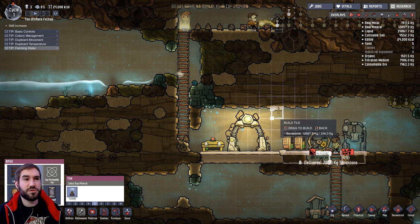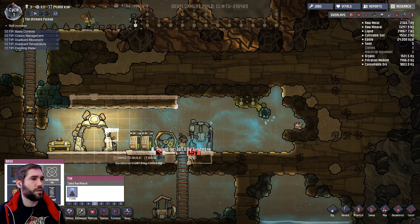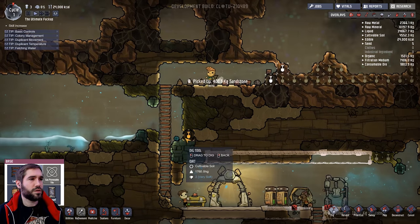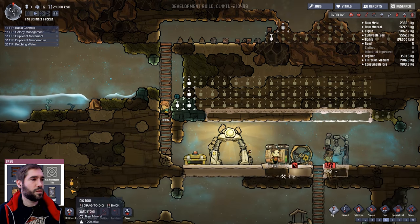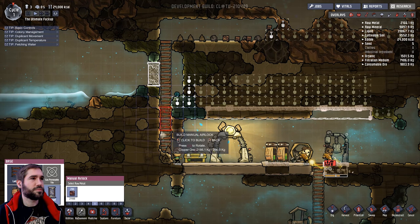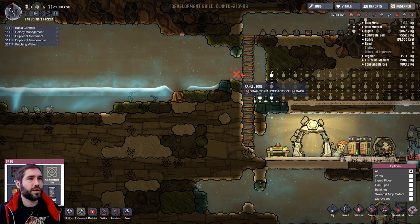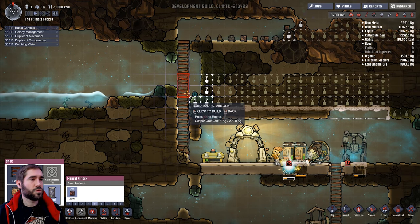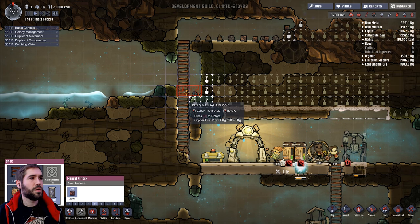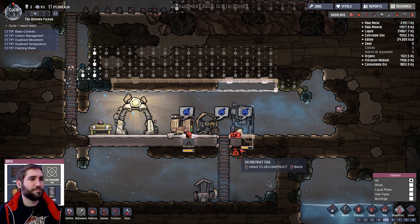So if we go one, two, three, four - we're after five, aren't we? Right, five it is. I can build airlocks, awesome. We're going to whack them out. And they've fallen asleep on the floor.